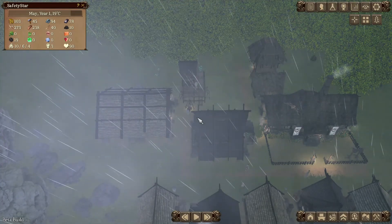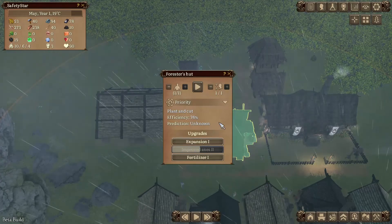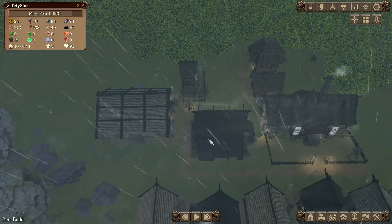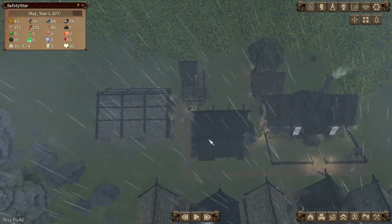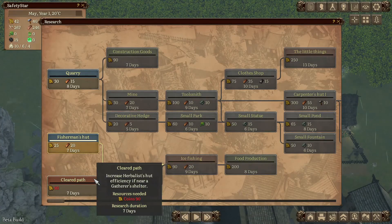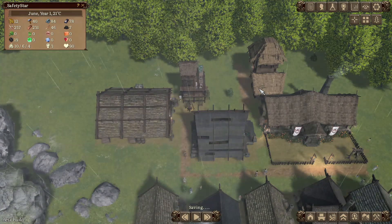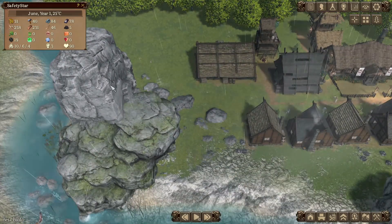Hunting lodge is fine, forester site is fine. I'll do improved axes and take expansion 1-2. Let's have a look at the research quickly — a quarry wouldn't be too bad. The rain's gone. We'll wait for a quarry to be researched and build it over here because this is all mineable stone.